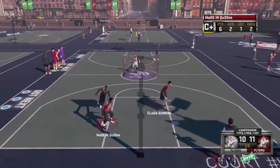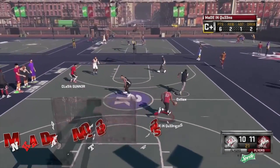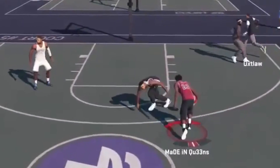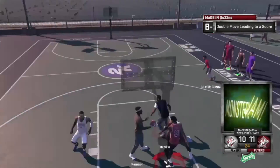At number 5, Made in Queens — but he's playing in Old Town and he's breaking ankles. Look at this man — double crossover, the guy's touching the ground with both hands. And then he dunks past the defense.